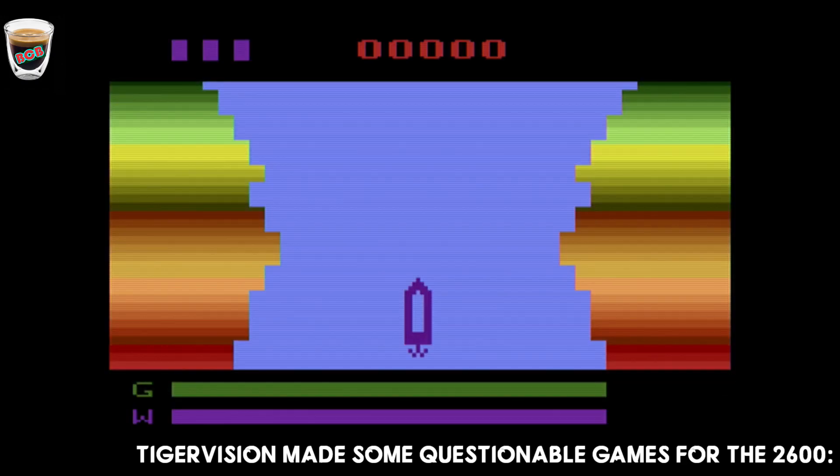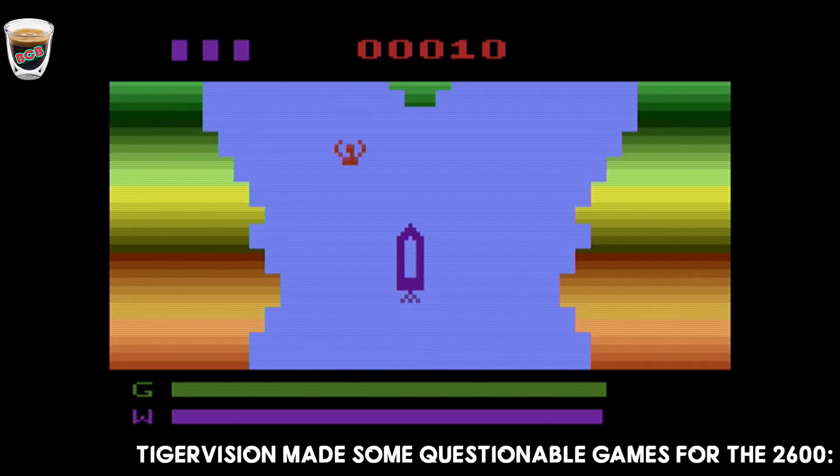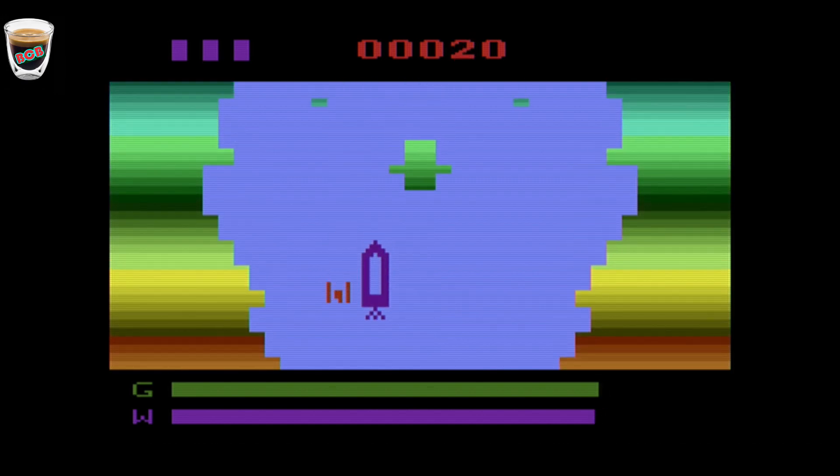The bonus starts at 50 points and increases by 50 points for each next person saved — i.e., 50, 100, 150, 200, etc. If you fail to save a person, the bonus is reset to 50 points.